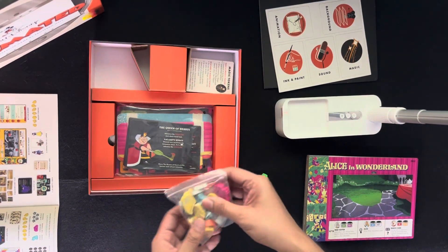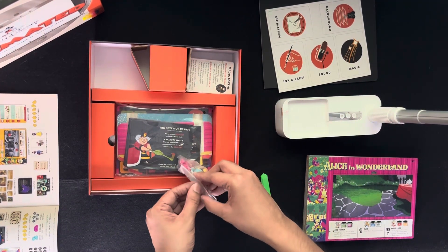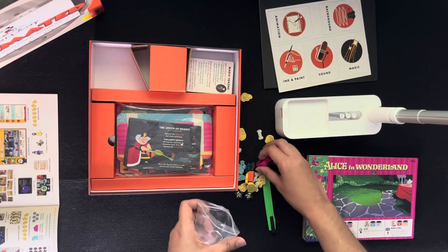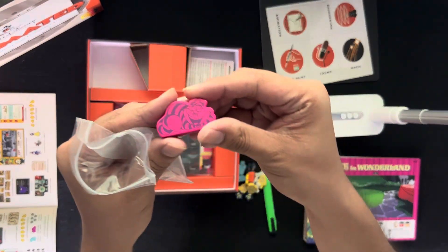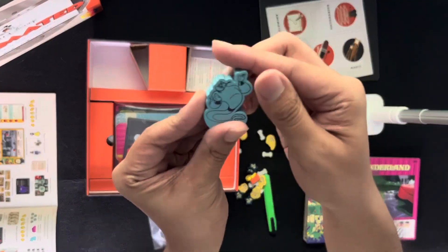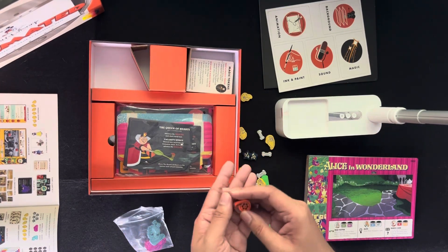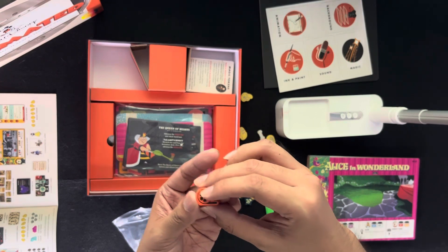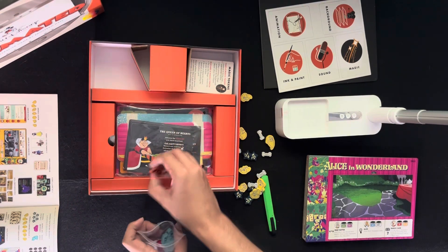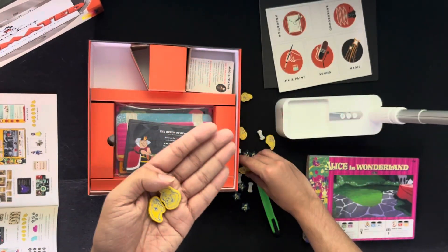We have tokens here: the Seven Dwarfs token, the Genie, the Cheshire Cat, five music tokens, the first player token, and the deadline token. I can't wait to see the Seven Dwarfs tokens!